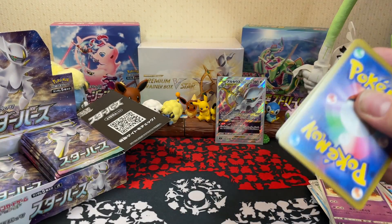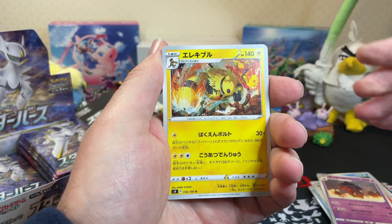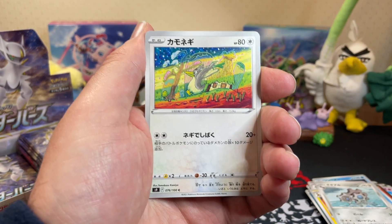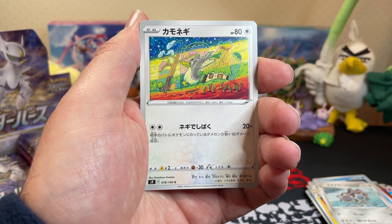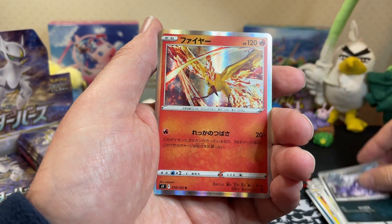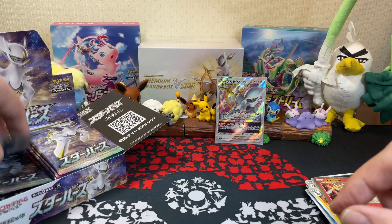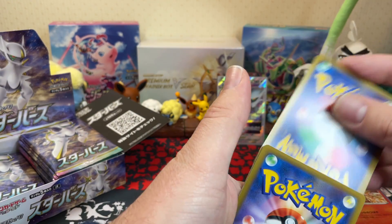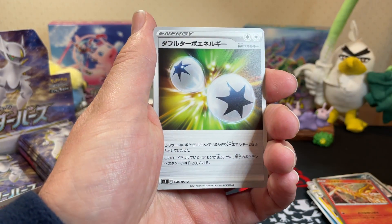I'm really excited for this set - super excited to see the English version when Brilliant Stars comes out. Electivire, we've got Legends Arceus coming out in two weeks! Farfetch'd - let's go with our Sirfetch'd. Muk and Moltres. Super excited for Legends Arceus, got that coming out in a couple of weeks. I am taking that day off work so I can be home and ready for it to arrive. Double Turbo Energy!